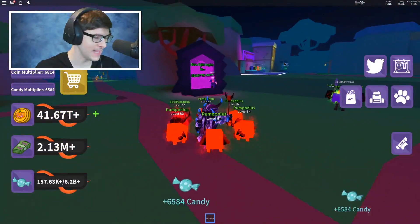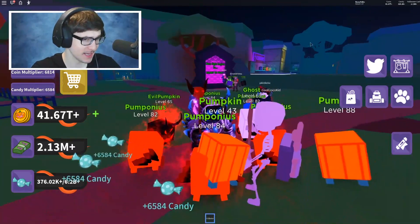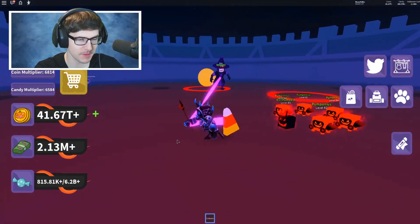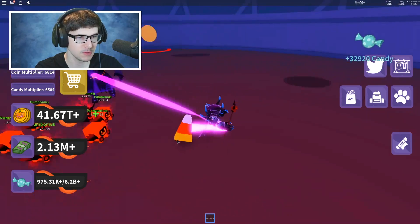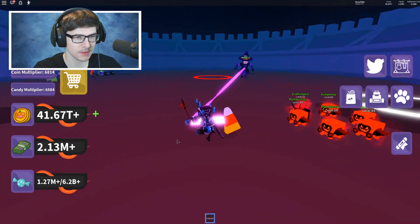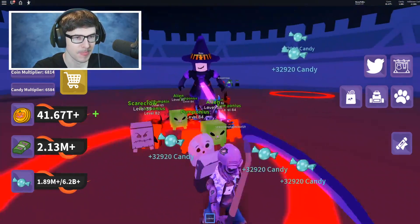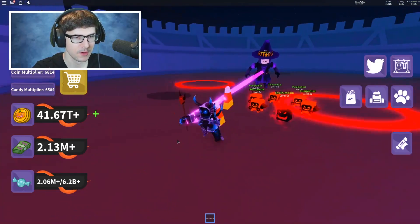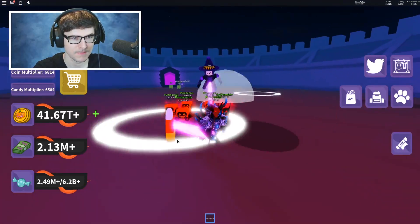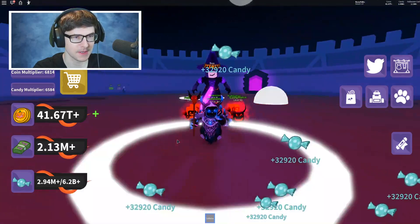Now it's time to fight the boss again. We have the best costume, best pets, and the best collector — I'm hoping we can actually defeat this thing. I'm collecting a ton of candy from the boss. Now that I have the best backpack, I should be able to KO it. It's a witch and it's following me — you can't go in the little red circles or you'll die. The boss is almost at half health. I'm so fast, too fast for the boss.